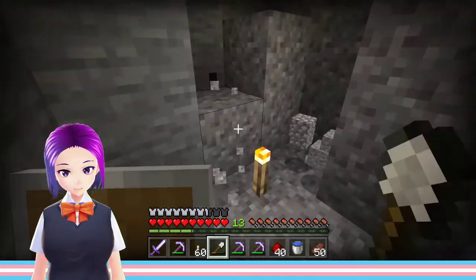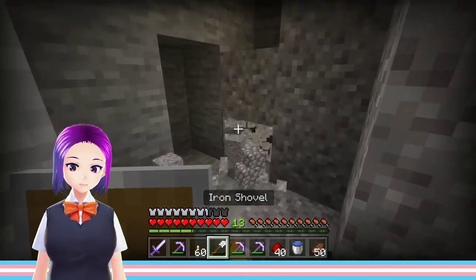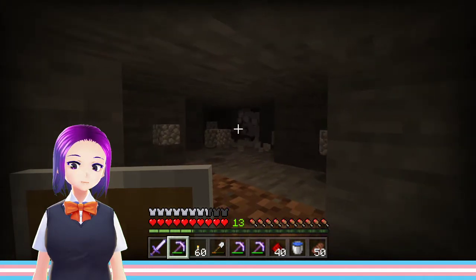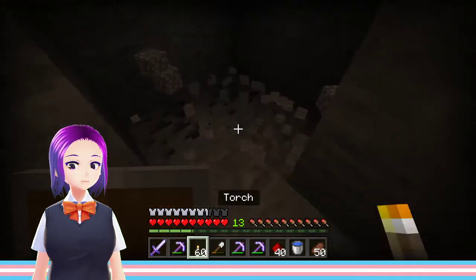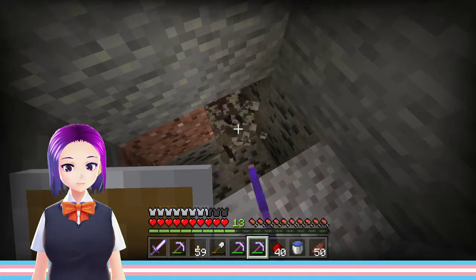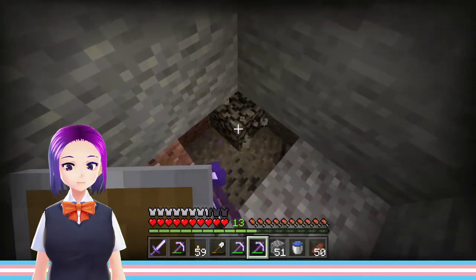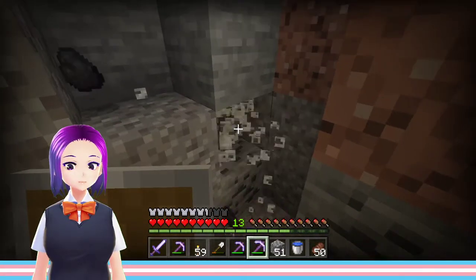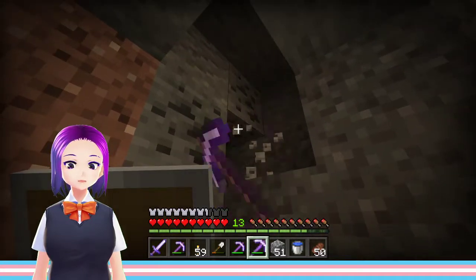I could have placed torches under those blocks, but that's fine. Fortune 1 plus coal equals I'm going to have infinite coal forever now.